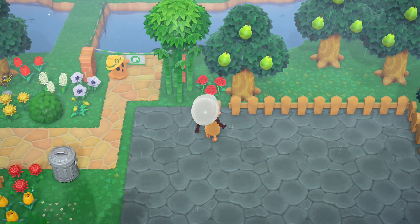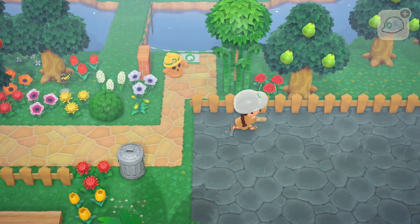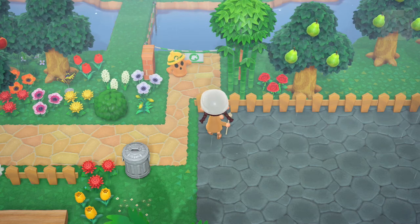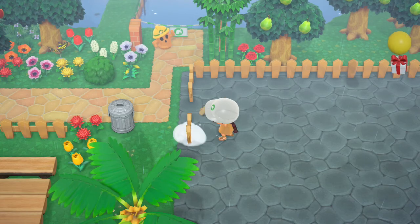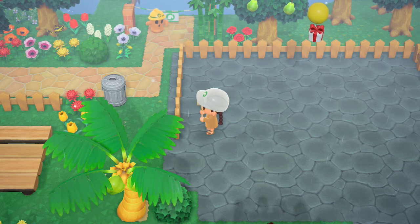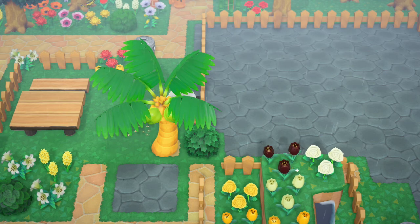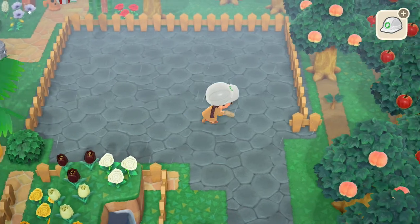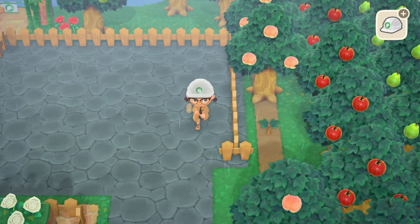The good thing about raining is that you can get the Coelacanth, which I already have - it's the rarest fish in the game. The cool thing is that you don't have to water your plants because the rain waters them for you. Just to let you know, the Coelacanth only comes during the rain, it's all day so you can get it any time while it's raining.